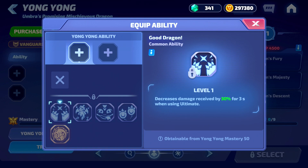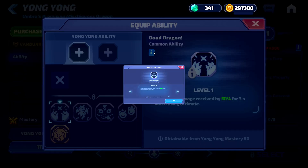Now we're going to look at Young Young's abilities. The first ability is Good Dragon, a common ability. It decreases damage received by 50% for three seconds when using the ultimate. At max level this goes up to 55, 60, 65, and 70 percent.